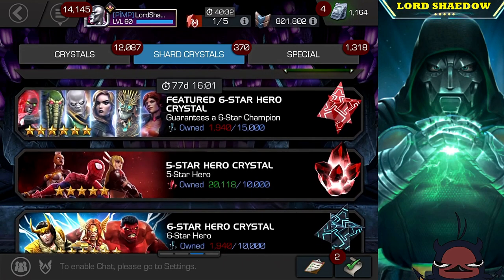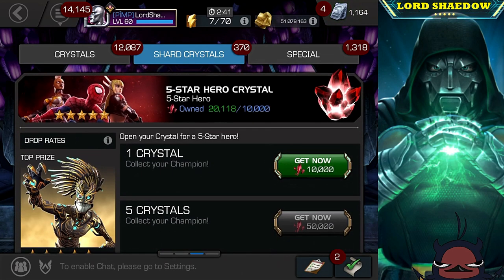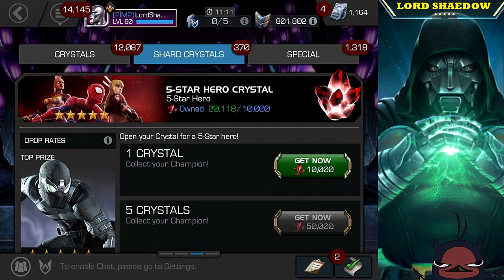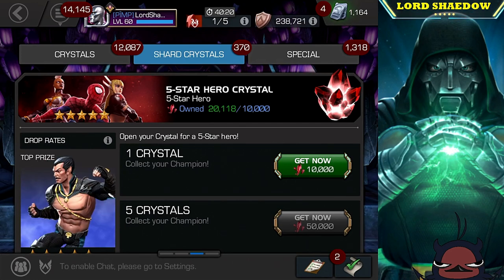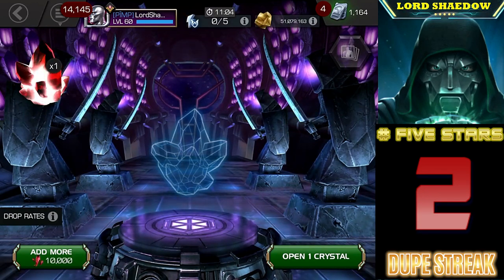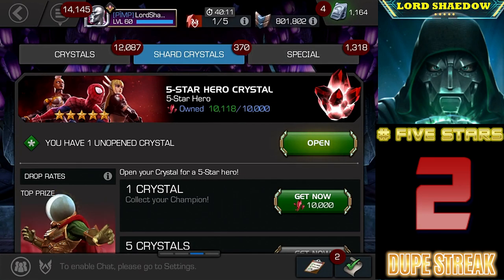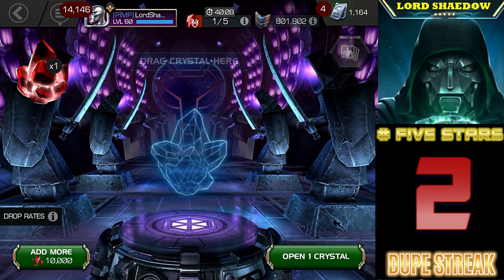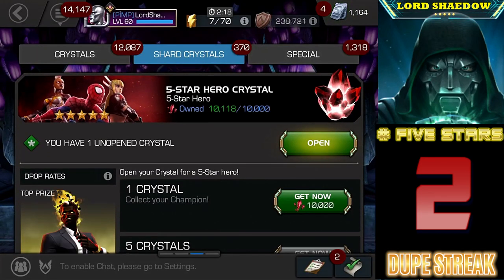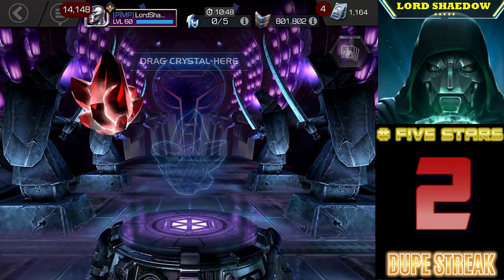Alright, now we're going to go down here to the five-star crystals because I do not want to accidentally open up another featured — I would be very upset. We're gonna try the pep method, so let's go do that. Go back in, go back out, go back in, and this time we're gonna spin this bad boy out.